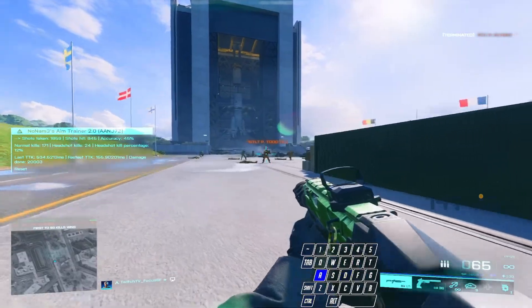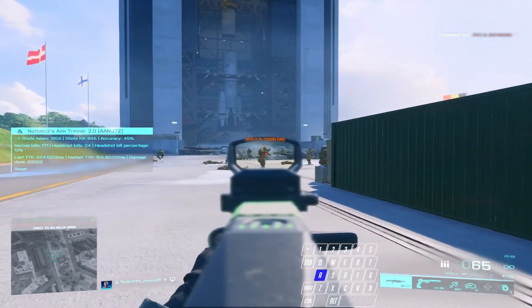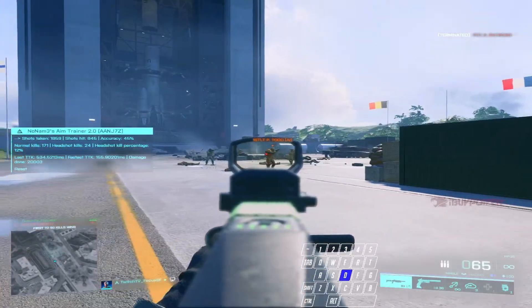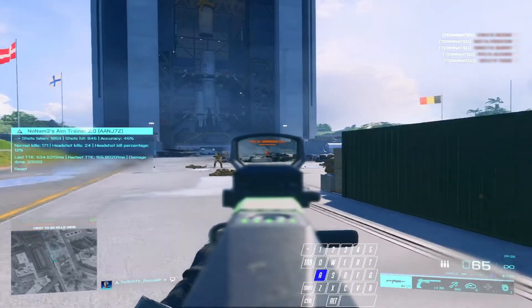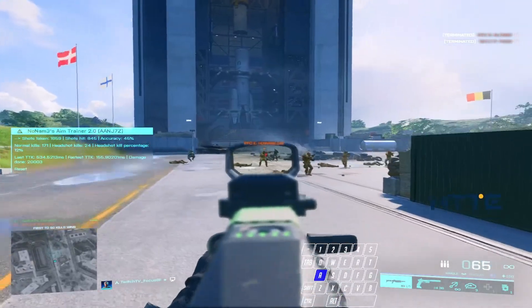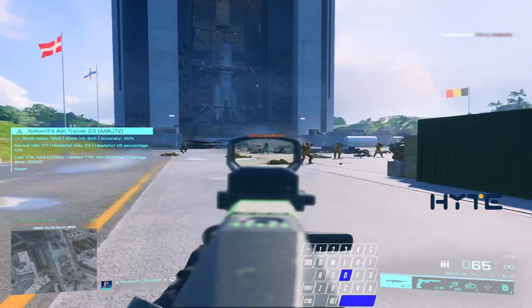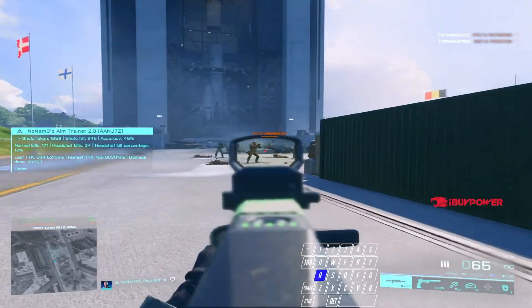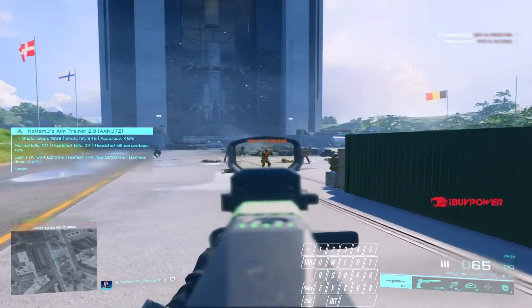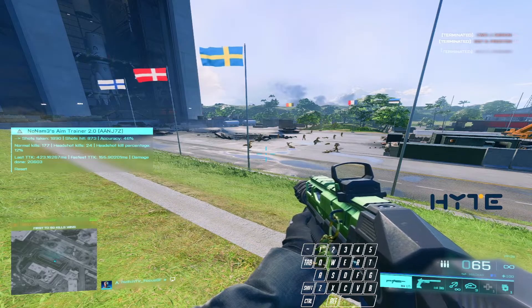The next lesson we're going to go over is movement in gunfights. More often than not, you'll see most players AD strafing or just strafing to one side or the other. Ideally, especially in close-range situations, you'll want to jump in your gunfights to throw off the aim of your opponent. I do this in almost every gunfight within a 20 to 40 meter range in this game. I'm going to show some clips here to show how effective that movement can be in gunfights.